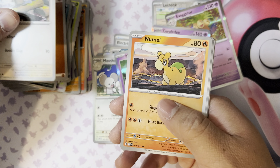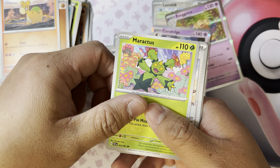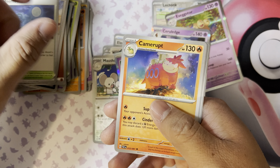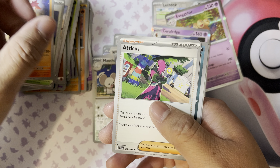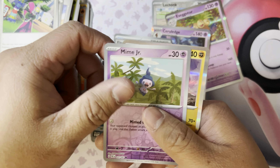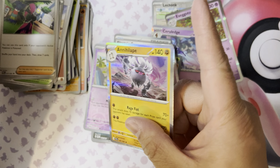Pack eight: energy, Tandemaus, Nymble, Numel, Exeggcute, Paldean Student, Rolycoly, Camerupt, Exeggutor, Mismagius, Mime Jr., and Eelektrik.